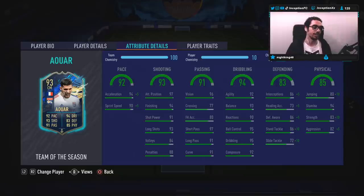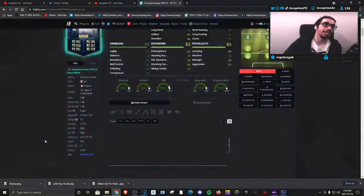In-game attributes, he's at 94 acceleration with 90 sprint speed. So with the anchor chemistry style, boosting it to a 99-95 is definitely going to be a very nice thing while giving him a defensive boost and a physical boost as well. Base card stats for shooting is set up really nicely for a card mostly playing through the midfield — at 97, 94, 91, 93 long shots with 84 for volleys at 92 composure. Passing is obviously phenomenal too. Dribbling is set up really nicely for base card stats because for a person with a lean body type, having everything in the mid-90s to low-90s area is going to be very nice.